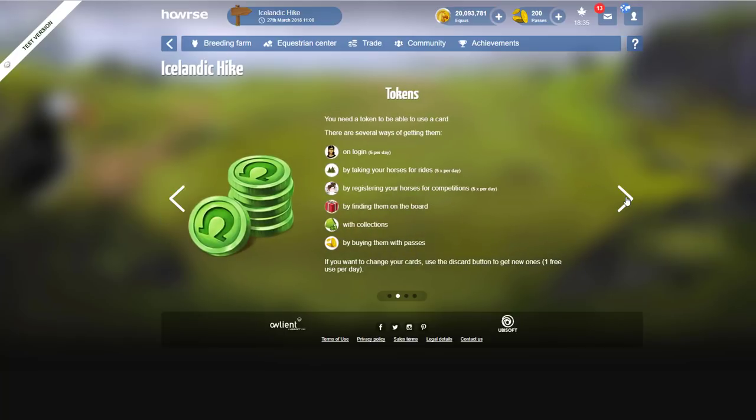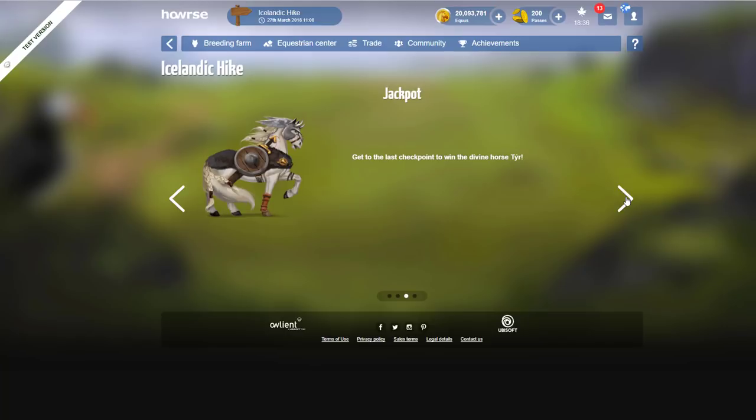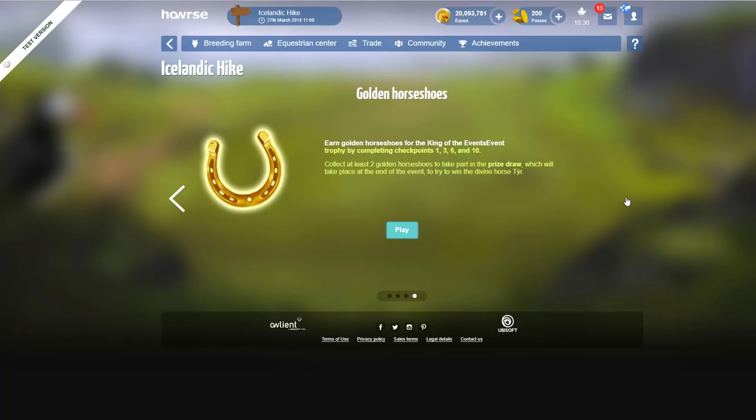For tokens — you need a token to use a card. There are several ways to get them: logging in gives you five per day, protecting your horses for rides gives five per day, registering your horses for competition gives five per day, finding them on the board, or buying them with passes. Earn golden horseshoes for the King of Events trophy by completing checkpoints one, three, six, and ten. Collect at least two golden horseshoes to enter the prize draw at the end of the event.